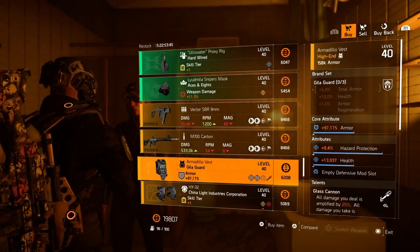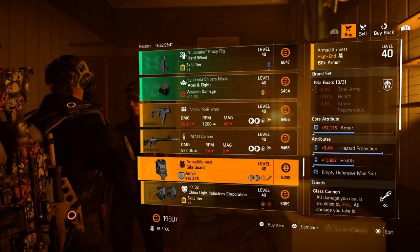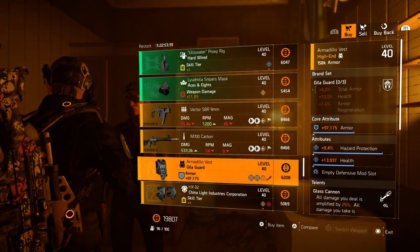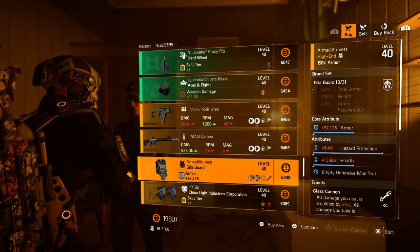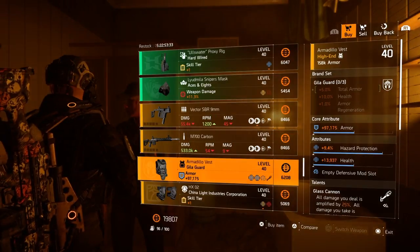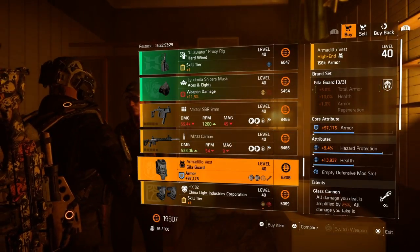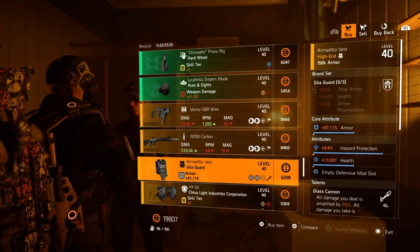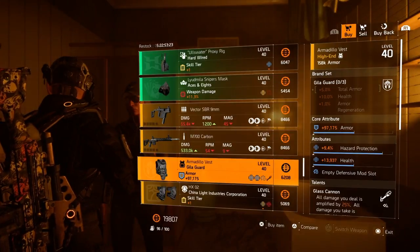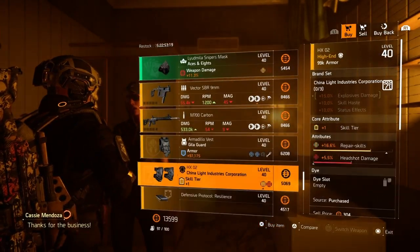Next we have a Heligard chest piece with 971-75 armor, 9.4% hazard protection, and health. I'm trying to put together a hazard protection build and this is by far the highest hazard protection I've come across at 9.4% — I think max is around 10 to 10.5%. Definitely come by to add this to your recalibration library for hazard protection. I'm going to purchase one now.